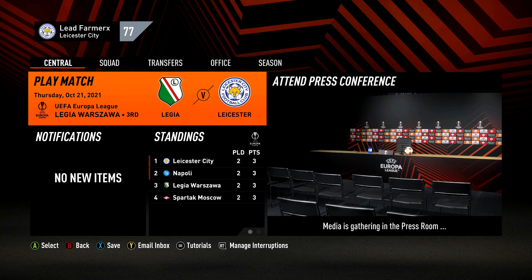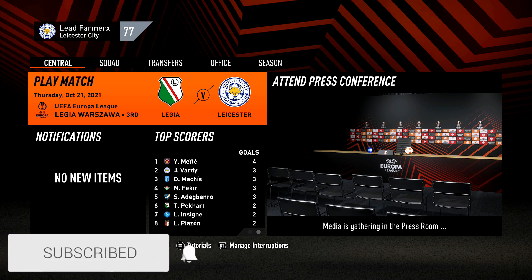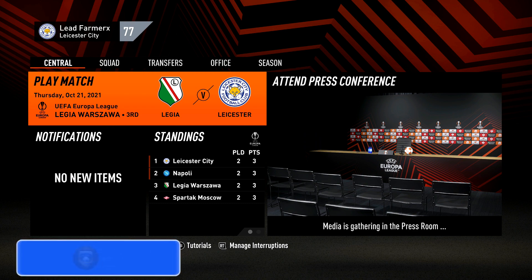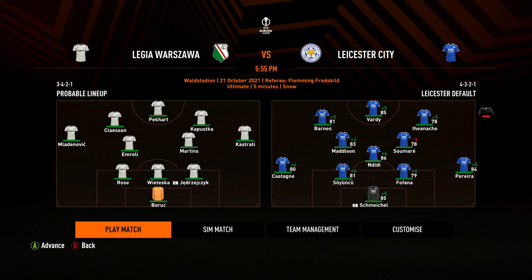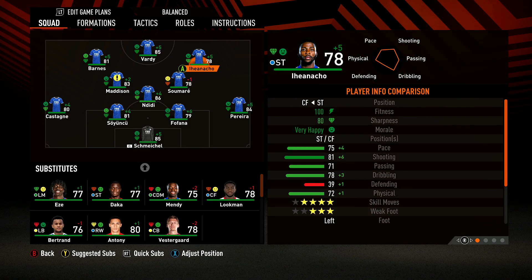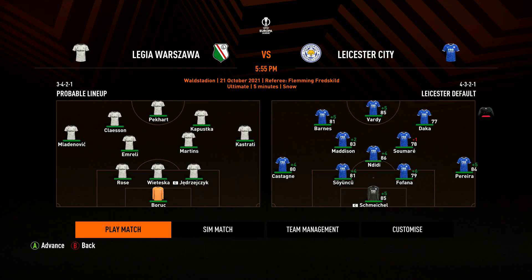Welcome to episode 8 of our Leicester Career Mode. Today we have two games: our Europa League game against Liga Warsaw - after two games everyone's on three points, so the winner moves into the top two with a gap. Our second game is against Brentford in the league. We've been pretty good recently - a 1-1 with Palace we should have won and a nil-nil with United where we had chances. Ligia play three at the back with an extra player back as well.